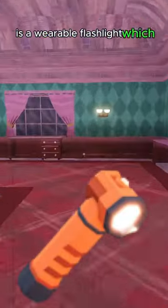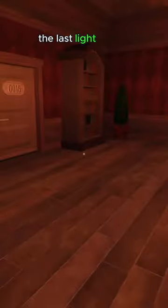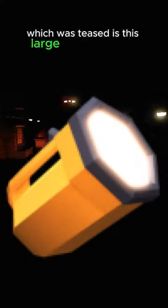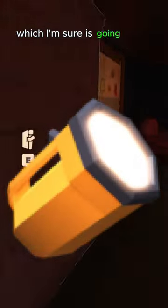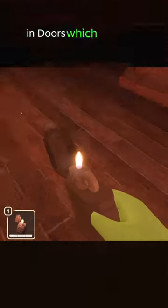Another one shown in an official teaser is a wearable flashlight, which can be worn on players to automatically light the way. The last light source teased is this large yellow flashlight, which I'm sure is going to be very powerful. With all of these combined, there is a total of seven different light source items in the game, which is utterly absurd.